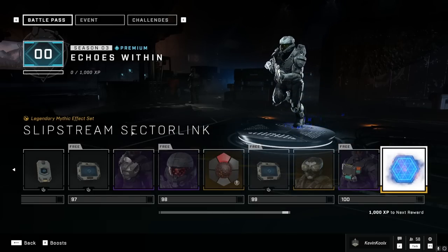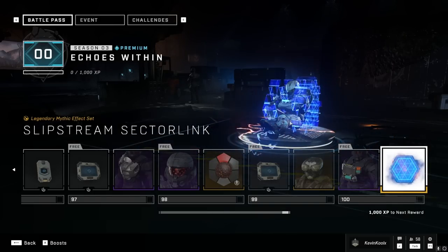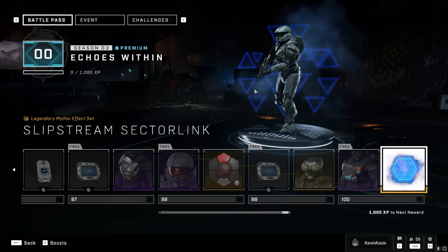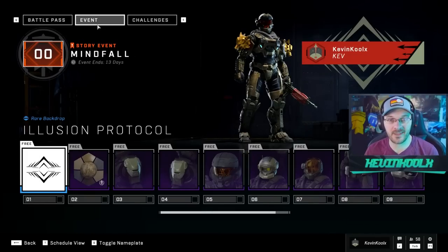And ultimately you get the Armor Effect, which is the Slipstream Select Link — everyone's going to be rocking this as soon as they get it because it looks amazing. But wait, there's more. For the first two weeks, we have the Mindfall event.